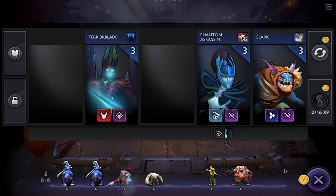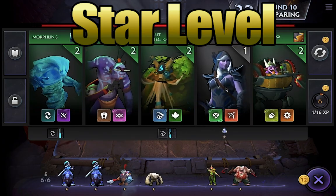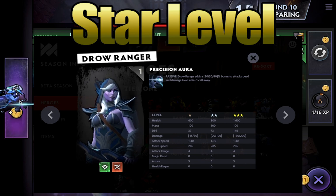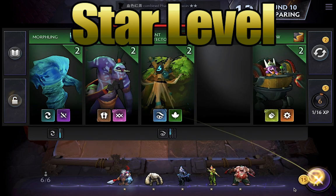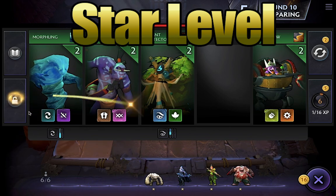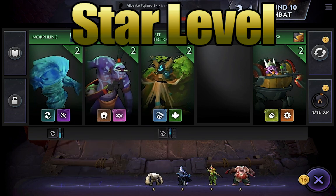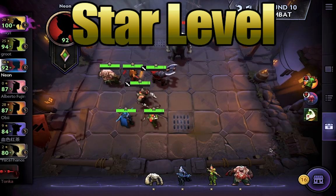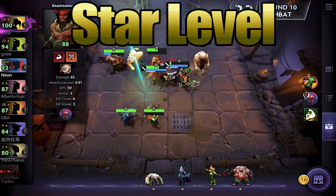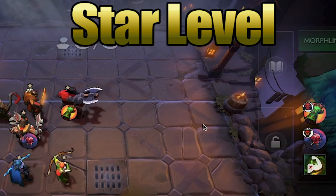Finally, the last aspect of units we're going to talk about is the star level. When you have three copies of the same unit at the same star level, it automatically levels up to give you the higher star level of that unit, which has about twice the health, twice the DPS, and better abilities as well. This is a great way to power up units and conserve board space. When you're in the shopping phase, you'll actually see units highlighted in gold that will cause some of your units to upgrade, like you can see here.